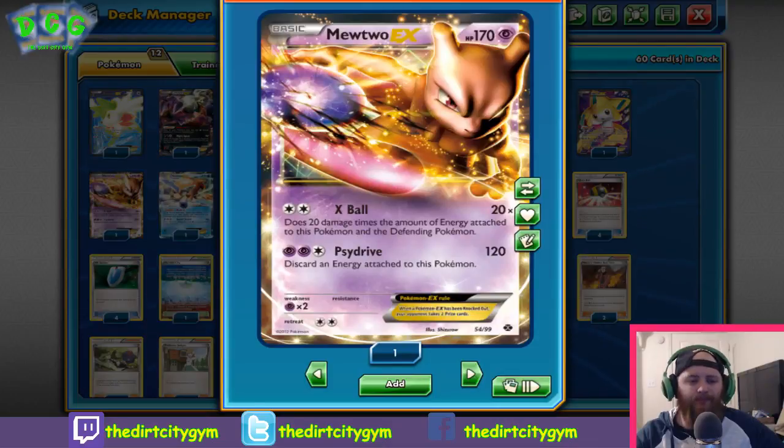Next up we've got Mewtwo EX — probably one of the more strange inclusions. Some people wonder why Mewtwo is in the deck, but Mewtwo's a great attacker. For two Colorless it has X-Ball, which does 20 damage times the amount of energy on both Pokémon — similar to Evil Ball except it does 20 less damage since Evil Ball has a 20 base. Mewtwo EX is the only card in the deck that can attack on turn one — just throw a DCE on it and you're good to go. Mewtwo's super splashable since we're already running DCE. I usually find Mewtwo to be a great revenge killer. If Yveltal gets knocked out, attach DCE, bring up Mewtwo and take care of things. In certain matchups where we don't really want to be attacking with Yveltal, Mewtwo can transition into more of a primary attacker.